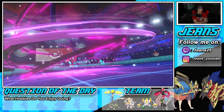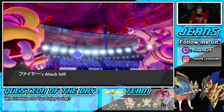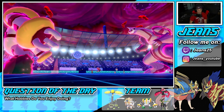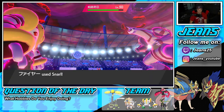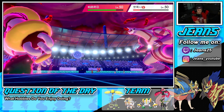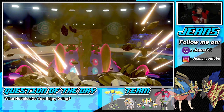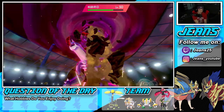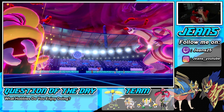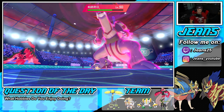We're plus one on special defense and dropping Snarl onto Palkia, but it's blocked by Amoonguss. Max Quake goes into Palkia — chipping damage. Not doing anything spectacular but using him for the special defense boost. Special defense is boosted through the roof now. I think Dynamax turns are gone and he's going to be forced to swap or do something.